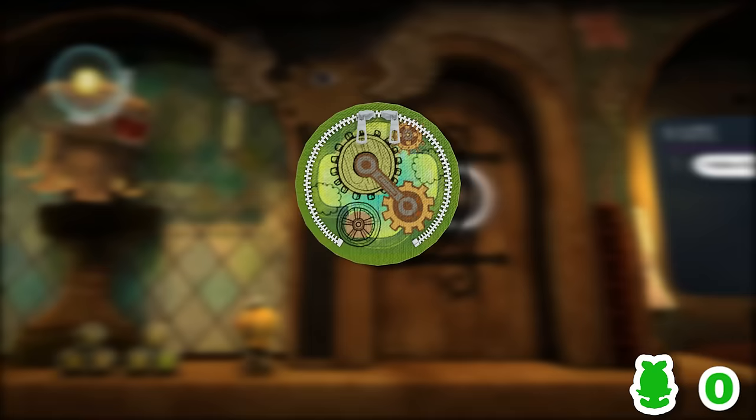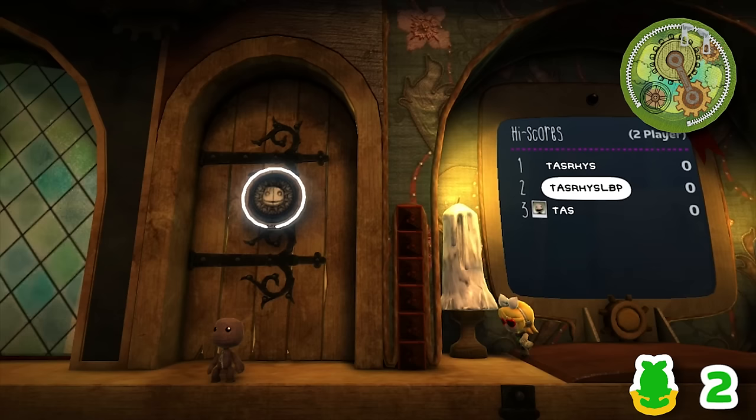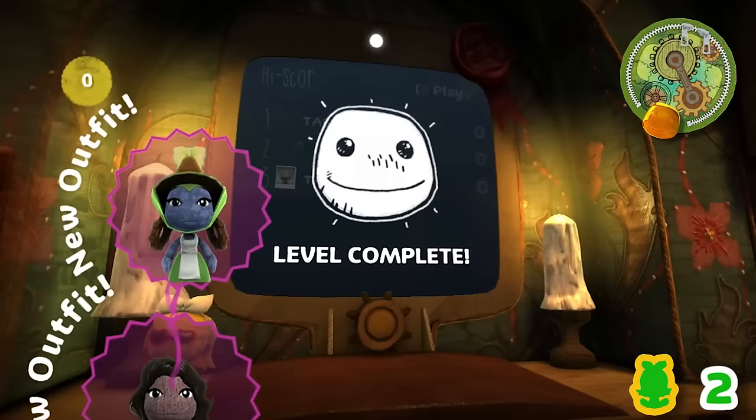Alright, time for Bravery Test. The best thing to do is just jump over this wall and finish the level instantly, which a lot of you are probably aware of. In this case it takes two whole jumps to finish the level like this. We should at least look at the normal route to see if we can beat that... and no, there are just too many jumps in the level. We're just doing the skip, which makes two jumps for Bravery Test.